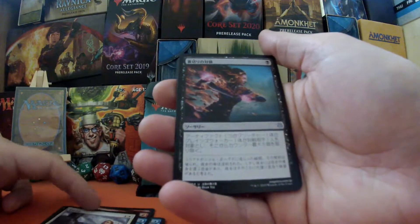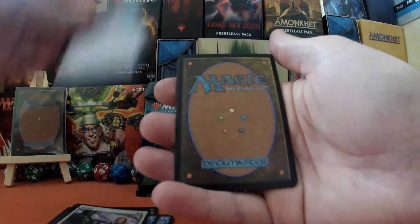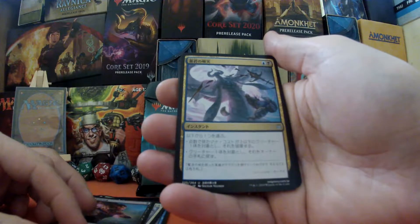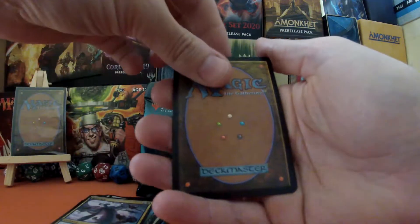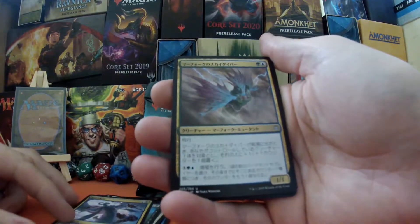We have our very first uncommon — it is not a planeswalker. Our second uncommon — it is not a planeswalker. So the question is what on earth are we going to have in slot number three? Let's have a look — it is not a planeswalker.